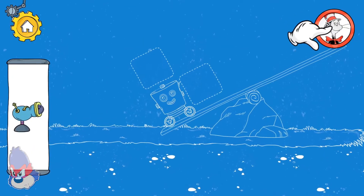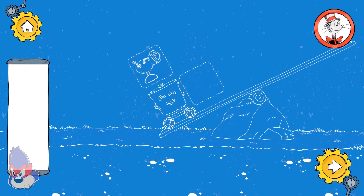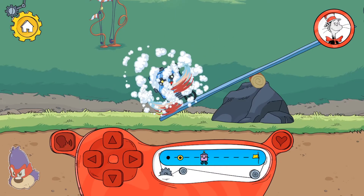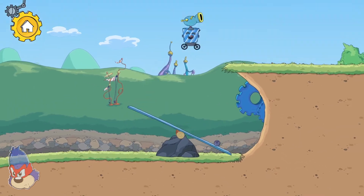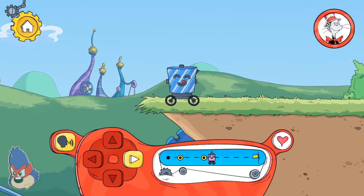Touch the cat whenever you want to take a peek back at what the robot needs to get past. A seesaw is a kind of lever. Pushing one side of the lever down makes the other side go up.